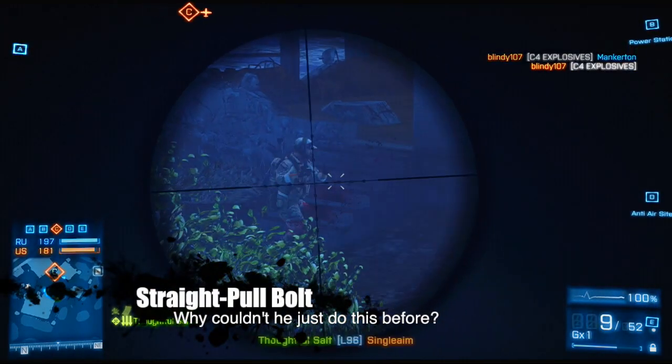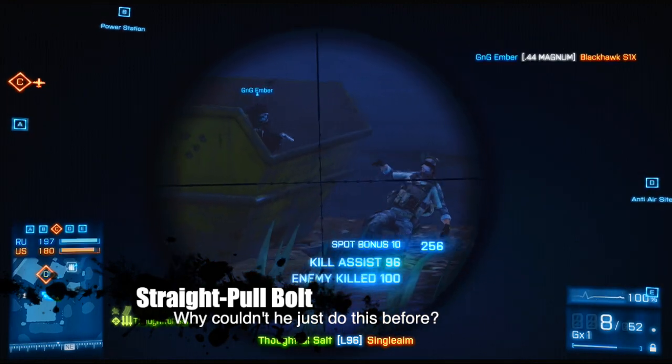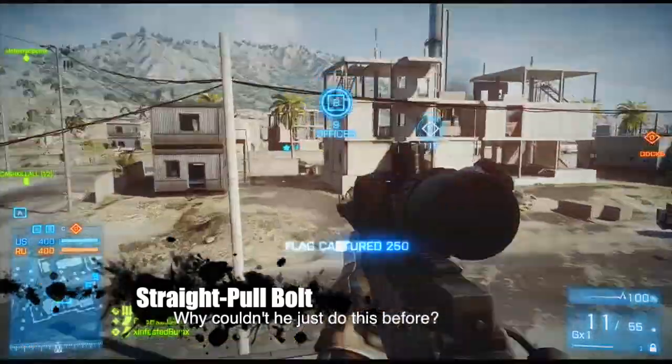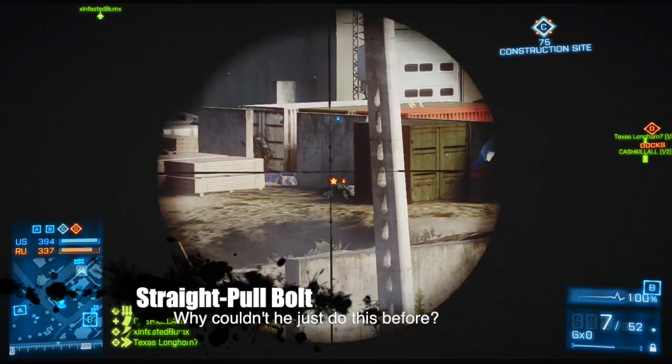The straight pull bolt, then, is the clear favorite. It does come with a bit of artificial recoil as the bolt is pulled, but you will retain your view on target and be able to deliver a follow-up shot quicker. For any engagement, being able to stay on target is paramount, and the straight pull bolt is the best attachment for the second slot.